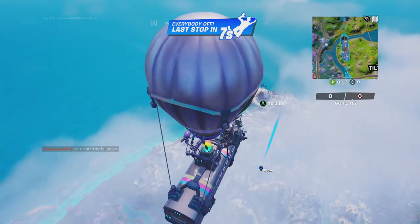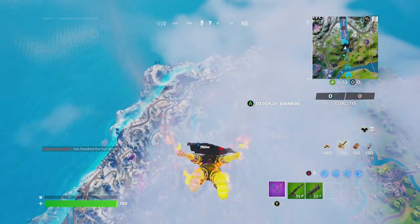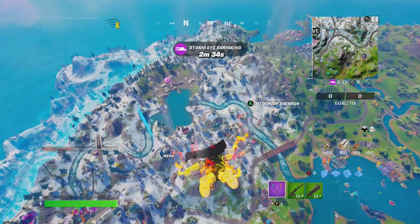Hey friends, thanks for joining us here today. Today Goblin Griffith is going to show you how to slide continuously for 50 meters. The key to this is to go to one of the high mountain tops, mounds here at Fortnite.